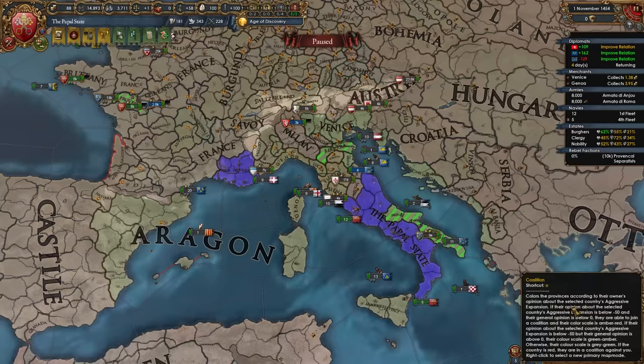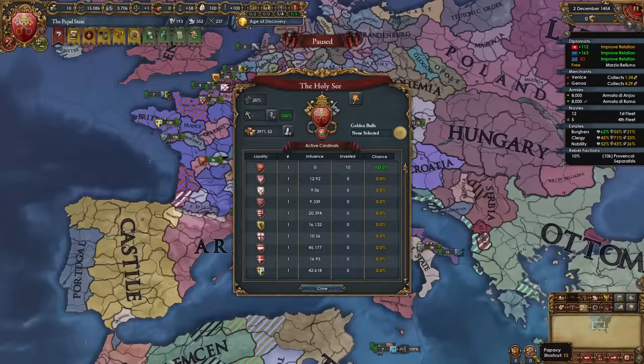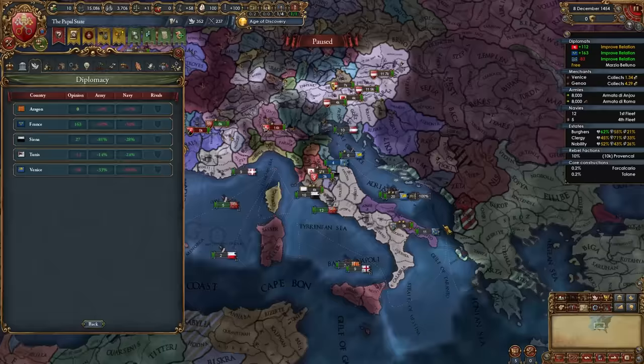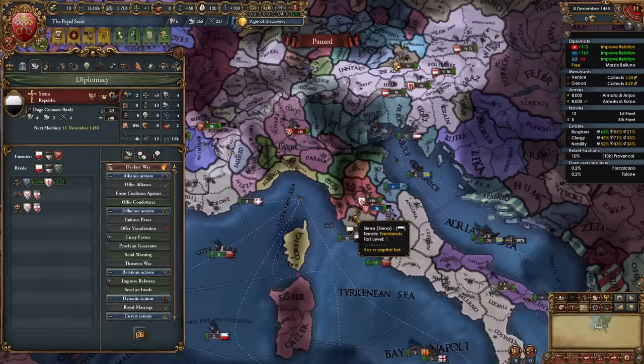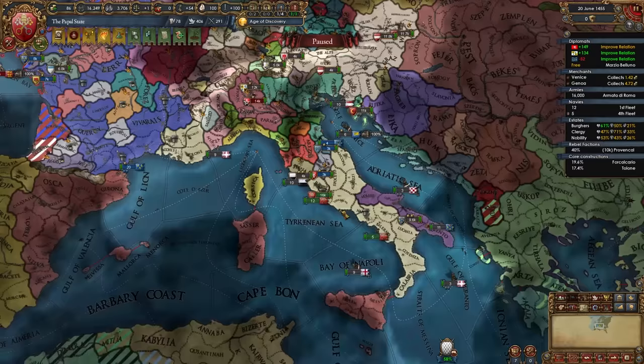Look at how much we've expanded. With the excommunication CB, this is almost no aggressive expansion but we have so many provinces. When your ruler dies and you get reelected as Curia Controller, you can select another golden bull — if the Renaissance has spread enough, the dev discount option is good. Once you eliminate your rivals, be careful with rival selection and try to get nations you border so you can excommunicate and get that CB. I'm rivaling Siena next since they're right next to me, though they're allied to Burgundy which is annoying.